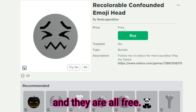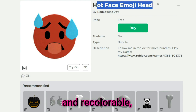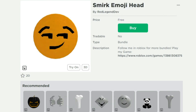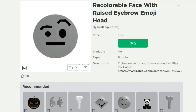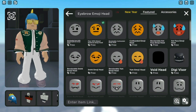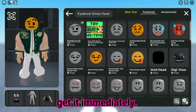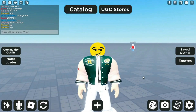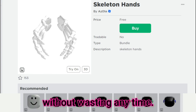These heads have just been shared, and they are all free. These heads are designed similar to emojis. There are many of them, and you will love them all. These items, both colorful and recolorable, are truly beautiful. It's also nice that they're free. They look really beautiful — I recommend you get them immediately. Heads that can fit any character. Collect these items immediately after watching the video. There are lots of new free heads. Many of these heads are dynamic, so they are quite beautiful and useful. You should get these immediately, without wasting any time.